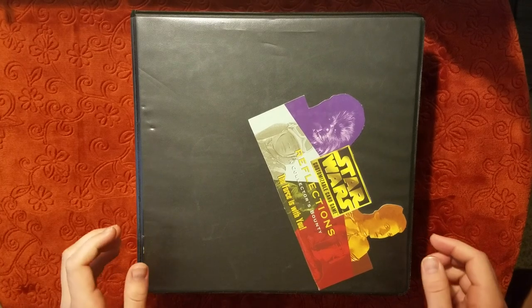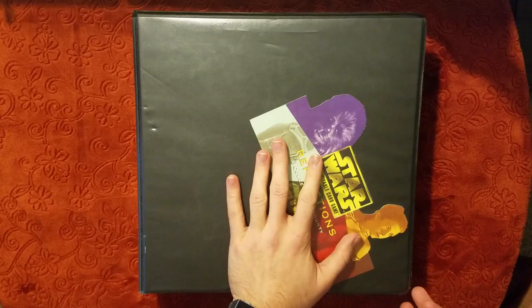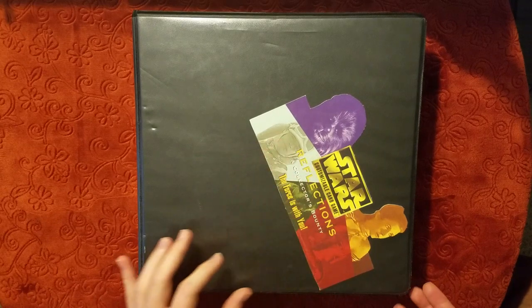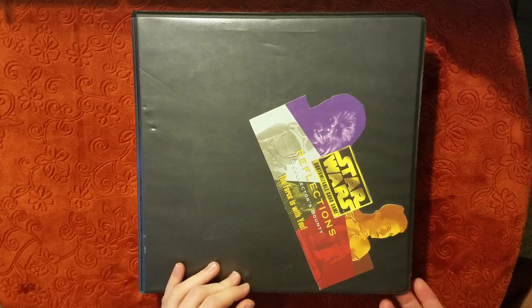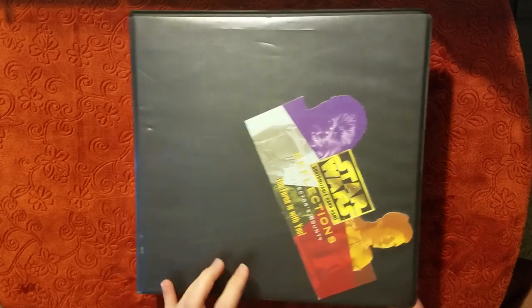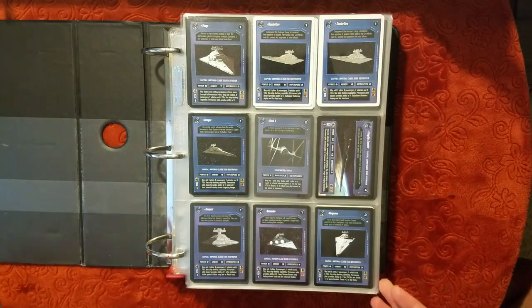In this video, I'll continue going through the collection I've been going through in my past couple videos. I've got three binders here, and these are going to be extra cards that the previous owner of the collection thought would be good to put in decks. This one is starting out with Dark Side Starships.